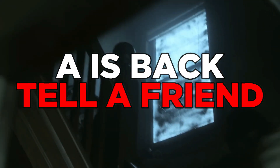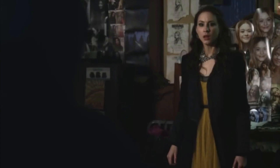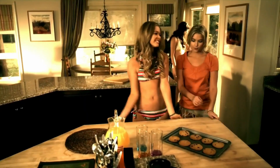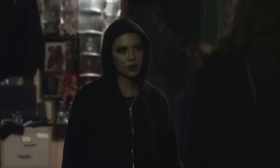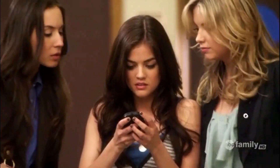First up, A is back. Pretty Little Liars Original Sin wouldn't be a PLL spinoff without the infamous A — the main antagonist who harassed the liars in the original show by threatening to reveal their most intimate secrets. The OG liars believed A was their former friend Alison DiLaurentis, played by Sasha Pieterse, who had mysteriously vanished one day. After discovering Ali's body, they realize A must be someone worse. The villain's signature is always A, short for Ali, and sometimes depicted in bright red. A's true identity isn't always clear throughout PLL, but the codename sticks.